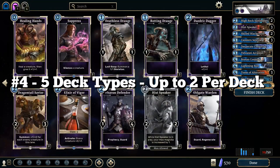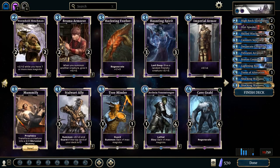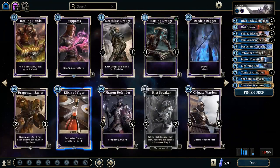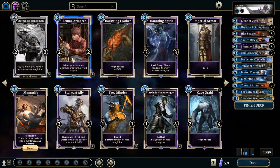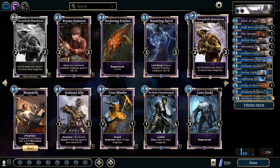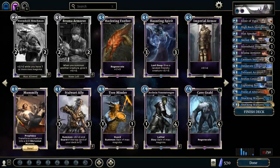The fourth difference I want to point out is how decks are constructed. In Hearthstone you have to pick between one of nine classes, and you're strictly only able to build from cards in that class plus neutral cards. But in Elder Scrolls Legends there are five different card types, and you're able to combine up to two types in each deck. So you could, for instance, play a deck that's both an endurance deck but also an agility deck.